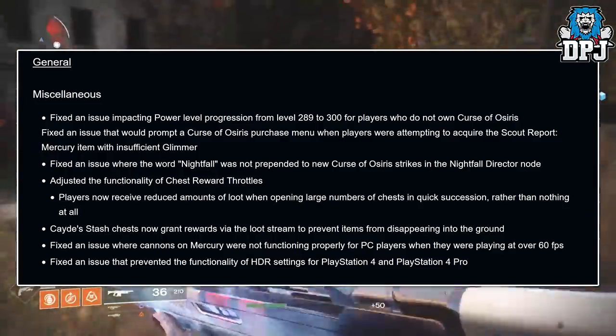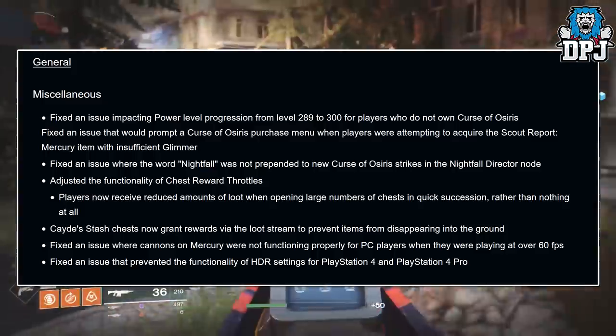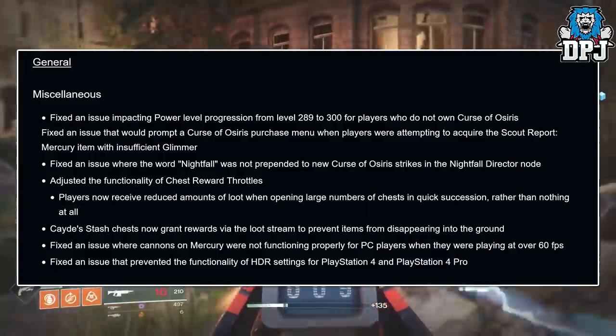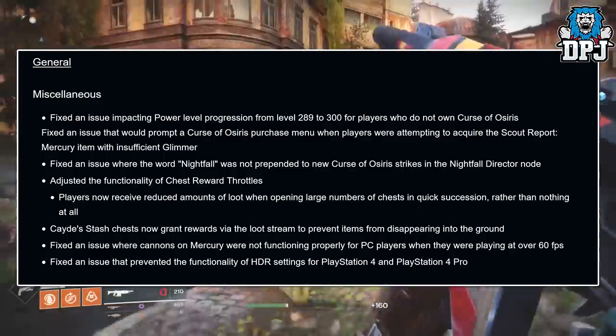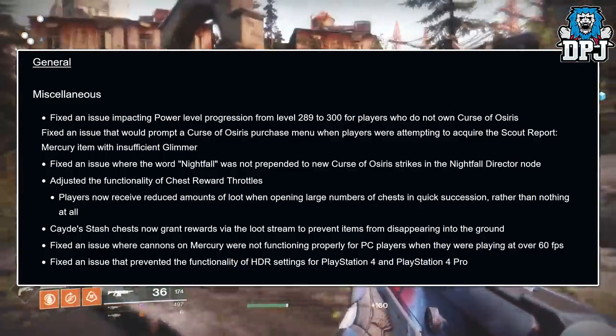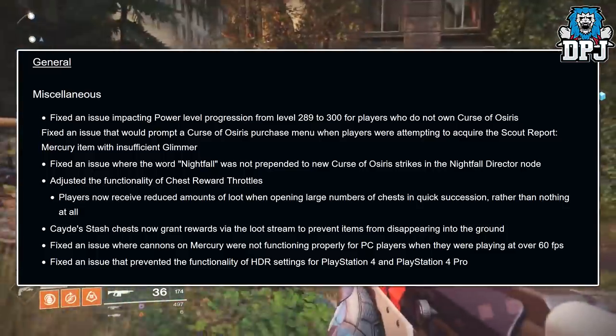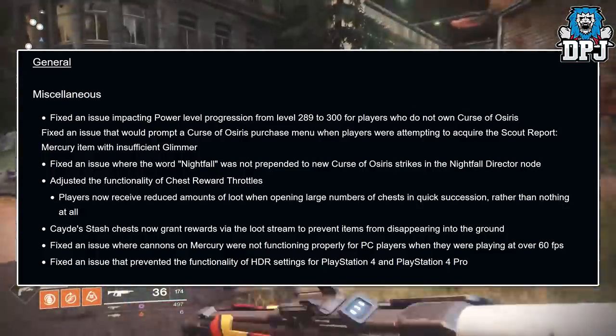General fixes: fixed an issue impacting power level progression from level 289 to 300 for players who do not own Curse of Osiris. Fixed an issue that would prompt a Curse of Osiris purchase menu when players were attempting to acquire the Scout Report Mercury item with insufficient Glimmer. Fixed an issue where the word 'Nightfall' was not prepended to new Curse of Osiris strikes in the Nightfall director node.